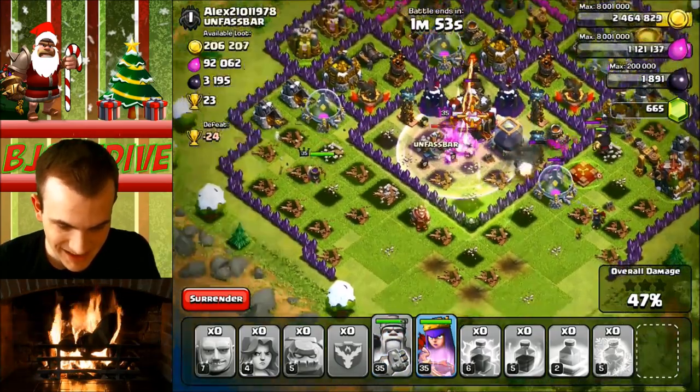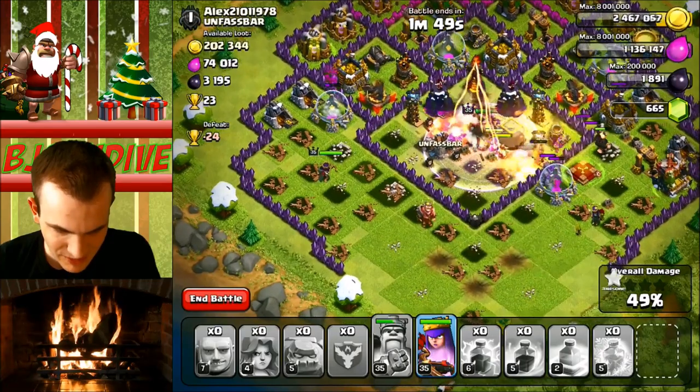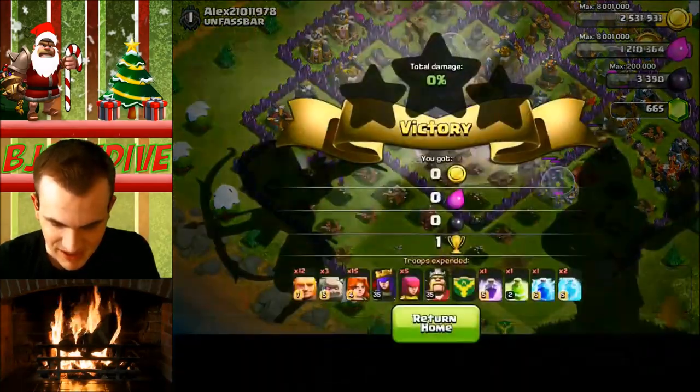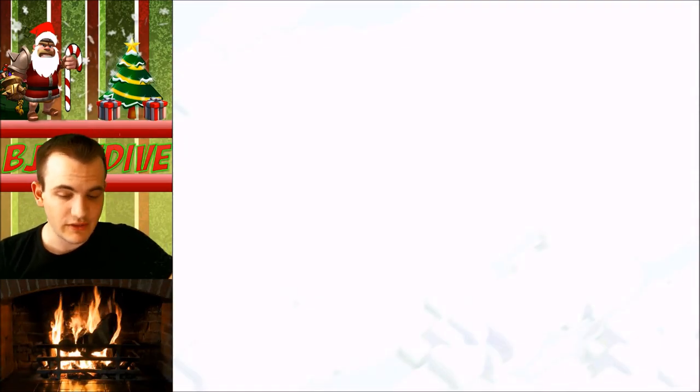Alright, so my king's on the town hall. We're at 46%... 47%... nice, 49%. I'm probably going to end it right at 50% so I can save my heroes. We did get two stars on that attack — that's pretty cool. Let's go ahead and try it again and see if we can have a little bit more success.